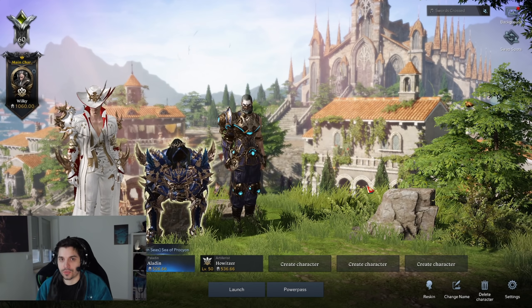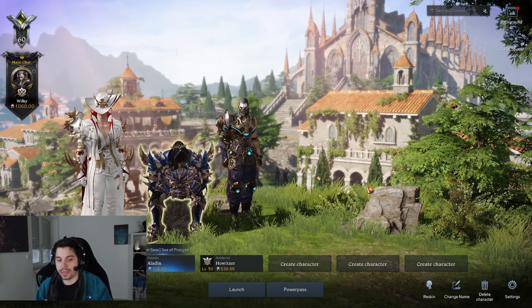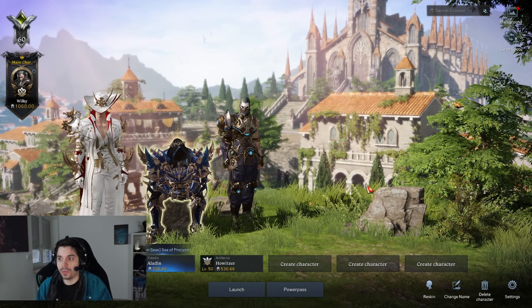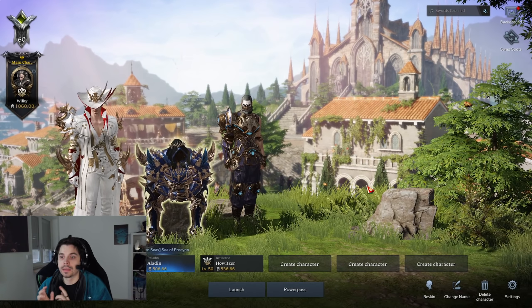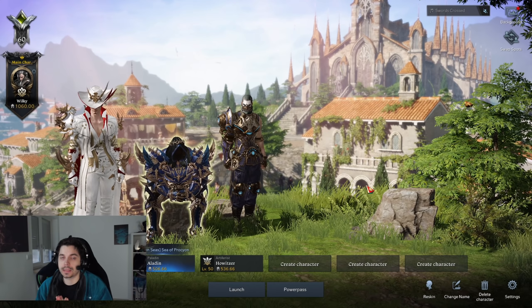Some people like to save their power pass for future classes, which might sound like a good idea, but by the time new classes arrive there's a high chance you'll either have more gold or be handed new power passes anyway. You can also use the in-game knowledge transfer. So I highly encourage using the power pass the moment you find a class you actually want to play.